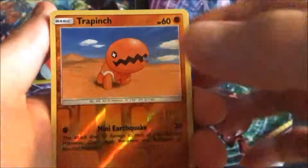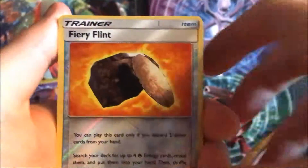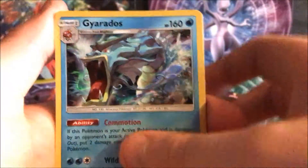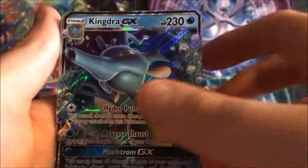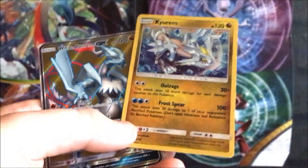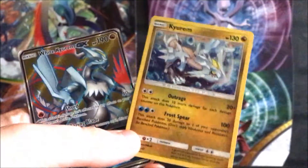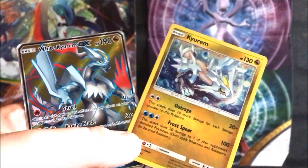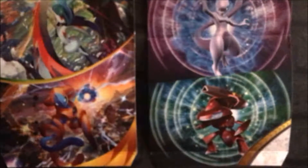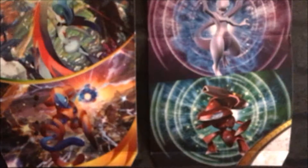For the recap we've got: reverse Wishiwashi, reverse Trapinch, reverse Trapinch, reverse Fiery Flint, reverse Milotic, Blaziken holo, Gyarados holo, Kommo-o holo, Kingdra GX, Dragonite GX full art, and our two promos. Remember all holographic cards I pull get sleeved after recording, so don't worry about that. We also get the jumbo card - I actually frame my jumbo cards in a section in my room. If you guys want a room tour, just let me know!